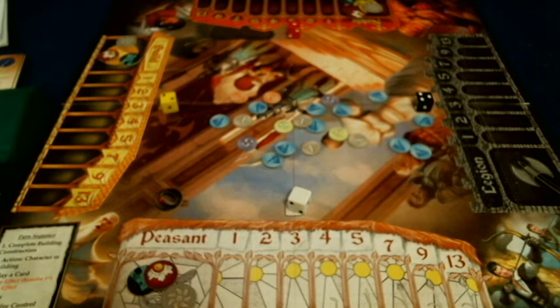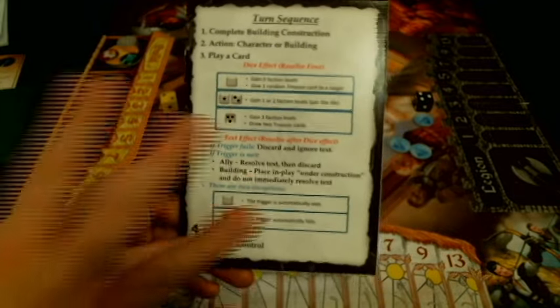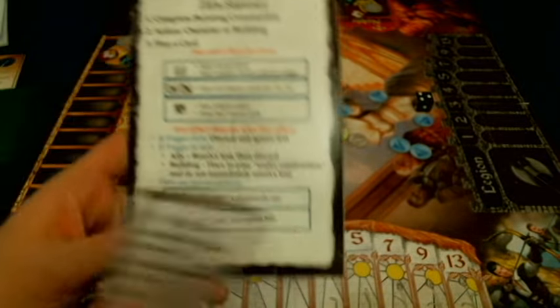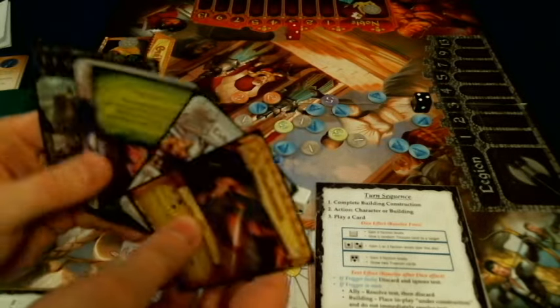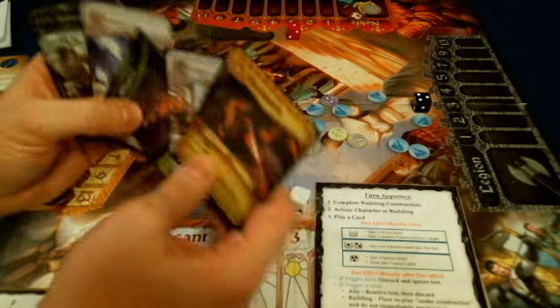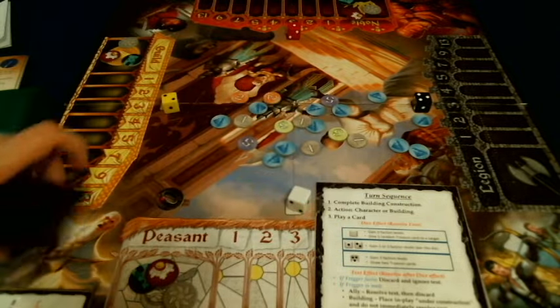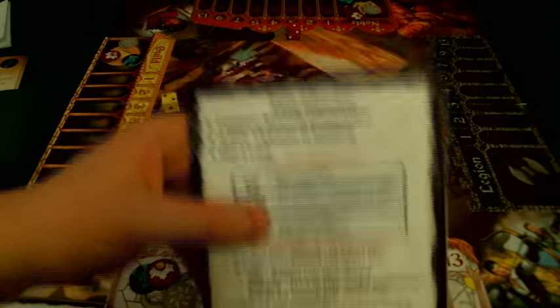Last but not least, component-wise, we're going to have this big handy-dandy turn sequence chart, which I really hope they turn into a player cheat sheet card because it's extremely useful. We're going through this as I show you how the game is played. Before we do that, let's take a look at some of the action cards — these are going to be black cards in the prototype. These are very important because these are what you're going to be doing on your turn. So let's go through a mock turn sequence. The first thing you're going to do is complete a building — as I mentioned, you can build buildings. When you first lay down a building, it's going to be tilted 90 degrees.